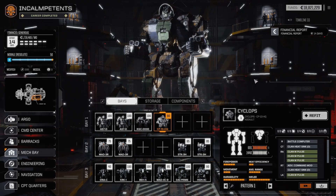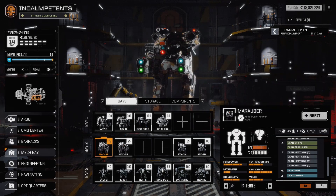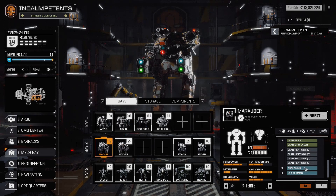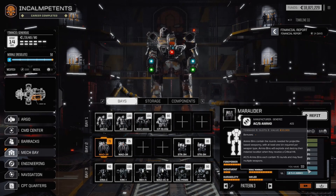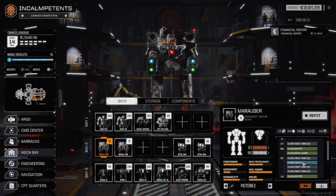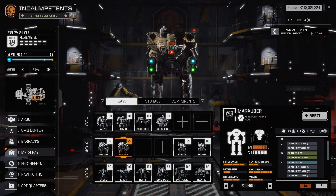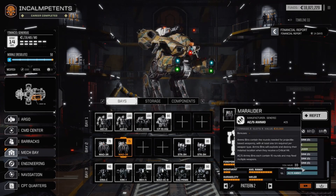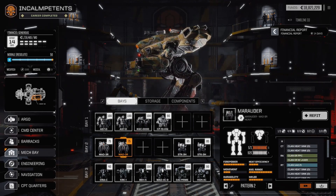And then we have the two Marauders. One with an LB-5X, ER PPC, ER medium laser, ER PPC, ER medium laser — because it's a Marauder, PPCs kind of come with the whole thing. 15 shots solid slug and 15 with shotgun — that's way more than enough, that's 30 rounds of combat. Maybe I could even fit another LB-5X in there somehow. And then we have a UAC-5 on the other one — 15 rounds of combat either way. The PPCs and medium lasers — basically, I think this could be fun.